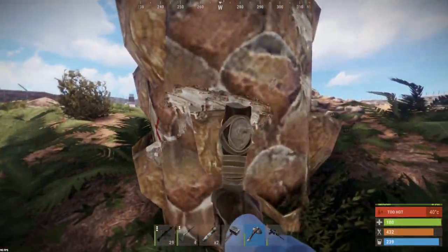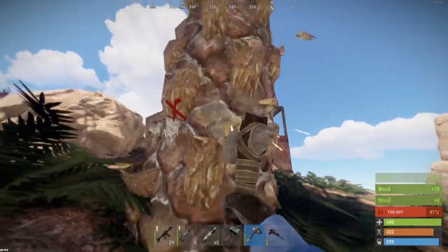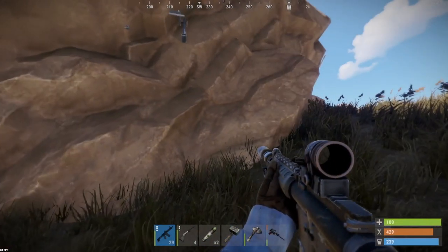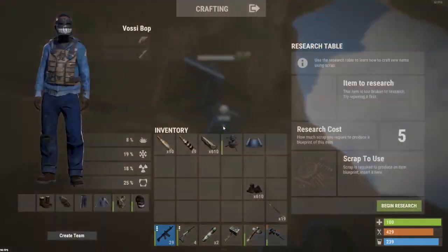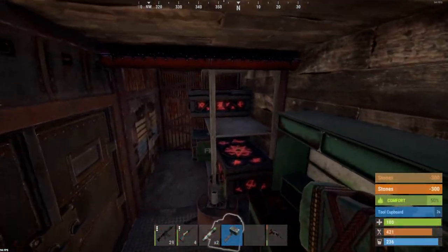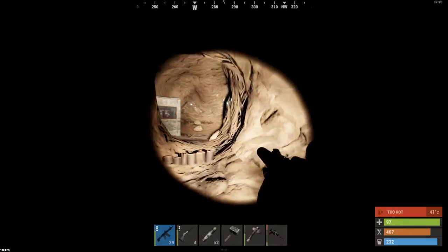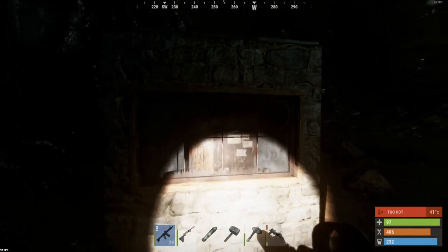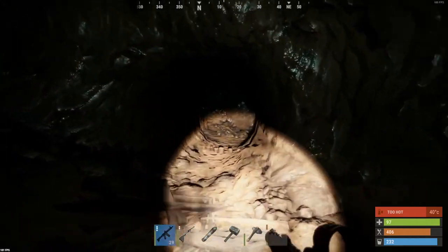I want to go down and head into the cave because I presume they've got their main base in there. We can cook all that crude down here as well — gives a really nice supply of low grade. Maybe this wasn't where their main base was, maybe it was in the archway and it's just all decayed.